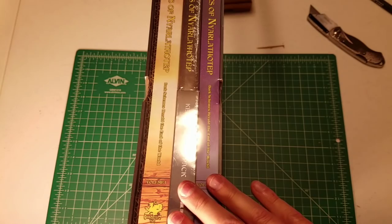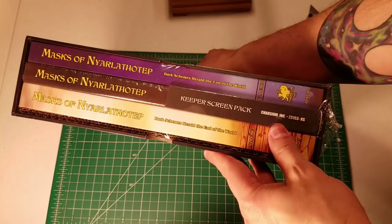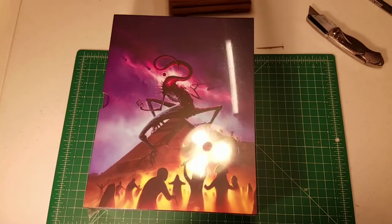This is 600-plus pages plus the Keeper Screen Pack. In Call of Cthulhu, the game master is called the Keeper. This was a really expensive product, but honestly, this is a legacy product. It's something I've invested in because I have been anticipating it for a very long time. I don't buy a lot of role-playing products — I really pick and choose, largely to save money, because I've got a household to support. I have to feel like I'm going to get utility out of something in order to add it to my collection.